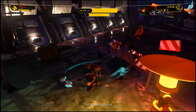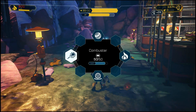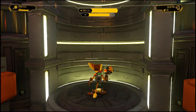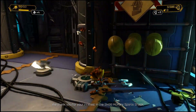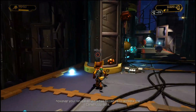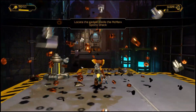We need more pyros in our ammo. In the meantime, let's switch to the combustor and take the elevator. 'Attention future consumer — we thank you for your interest in the Skid McMarx Sports Shack. However, your refusal to leave has forced us to activate the constructobots. Have a nice day.'